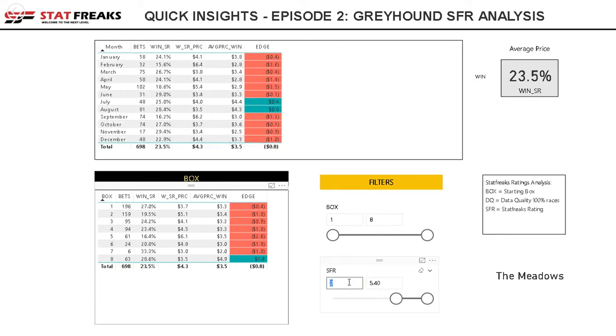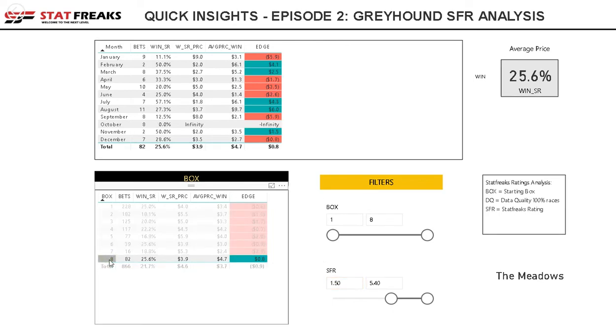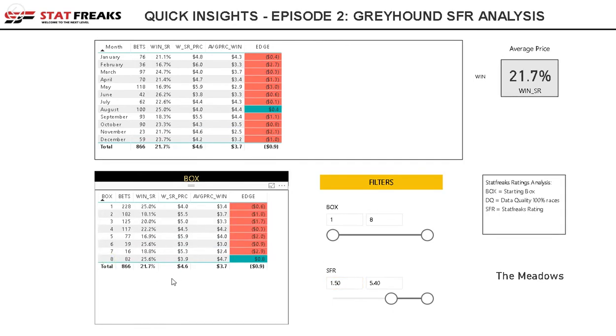It looks like box eight at an SFR of 1.5 is a good range to work with. Going above two or three trims the records down quite a bit — there's not much there. So that's a quick insight into the Meadows: SFR at 1.5 and above, box eight at the Meadows last year was really good. Keep that in mind — jot that down.